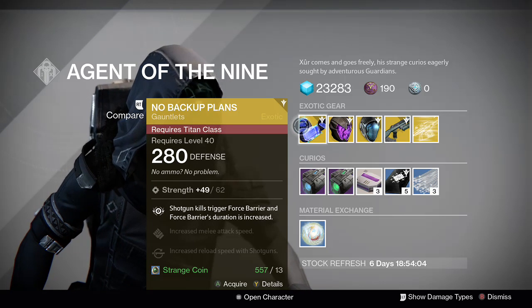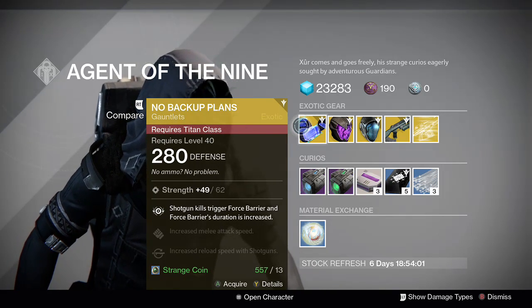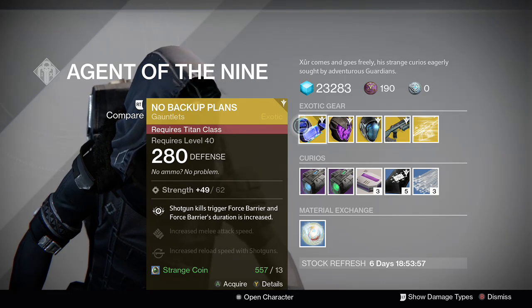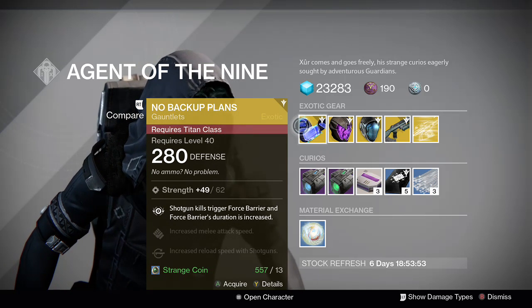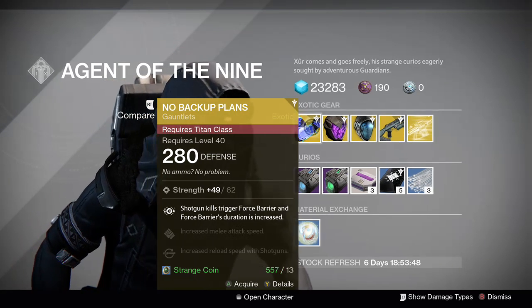It's only Strength, so not the greatest roll, but these have been very popular as of late due to Universal Remote's resurgence as a primary. So if you're looking for a good way to be very difficult to kill as a Striker Titan with a shotgun, this is one way to do it.